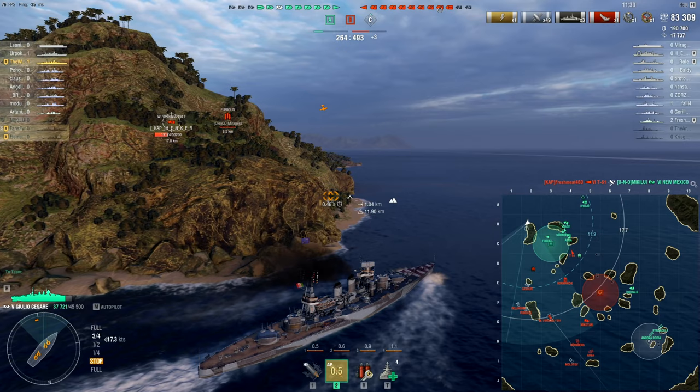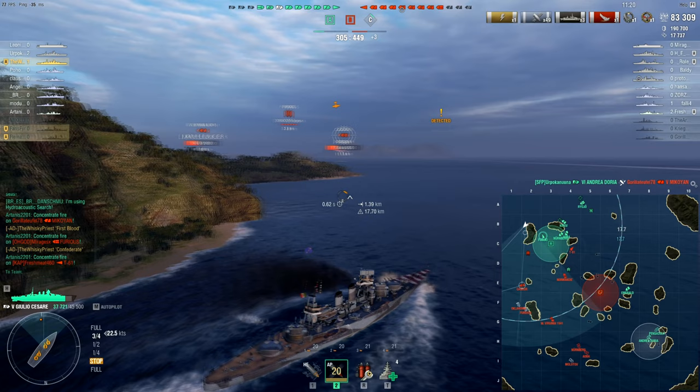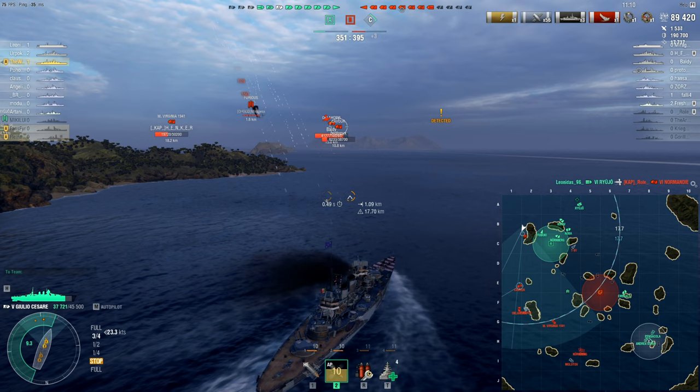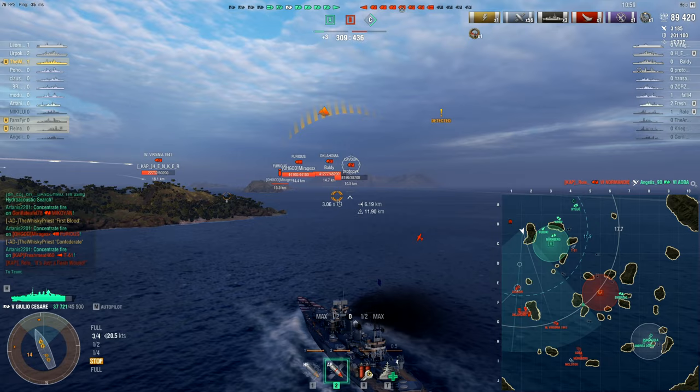The enemy Kavor has realised that this ship is being a problem to this flank, so he's coming over to try and deal with Whiskey here, but I don't think he's going to manage that. Whiskey is already aware of what's going on, he's starting to turn in, and at the same time also manages to deal a really nice amount of damage to that Kavor, leaving them with 6,000 HP, so the next salvo should finish them off.